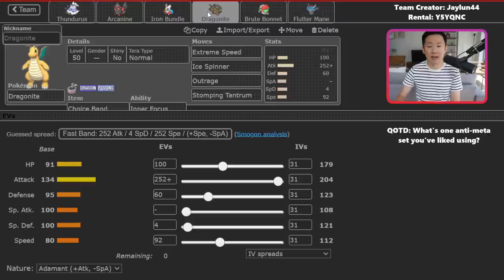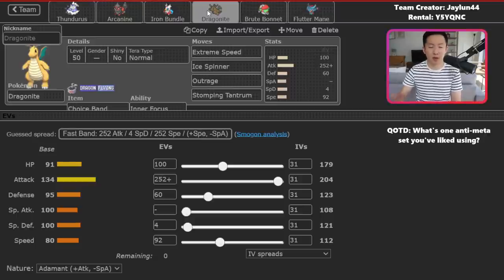To round out the team, you've got Dragonite — a Choice Band Dragonite, so nothing too wild. This team doesn't have Champ Pao, but Dragonite as a standalone Pokemon is still really powerful. It's also got Inner Focus, which I think is interesting. A lot of people are used to Multiscale from Regulation C, but Inner Focus has been making a comeback because Fake Out feels pretty popular, especially on Iron Hands, and Intimidate is decently common with Landorus Therian now existing in the format.